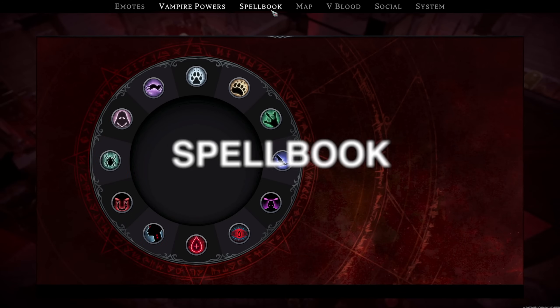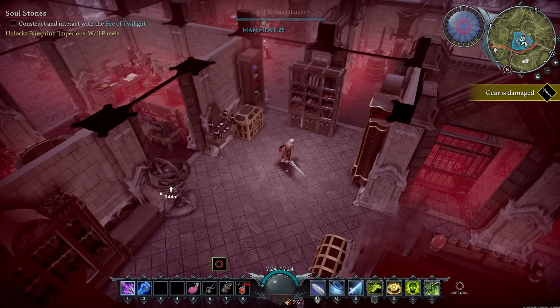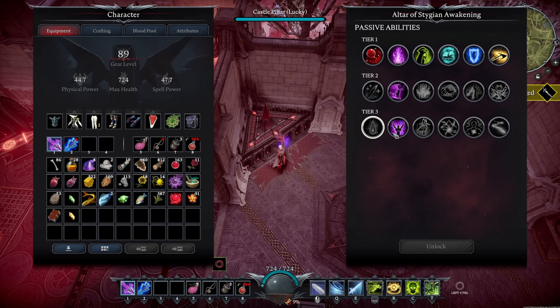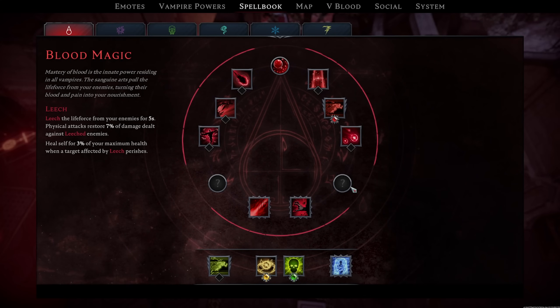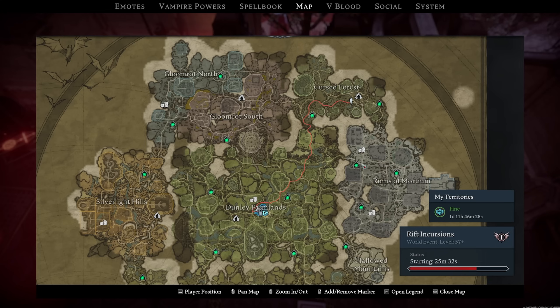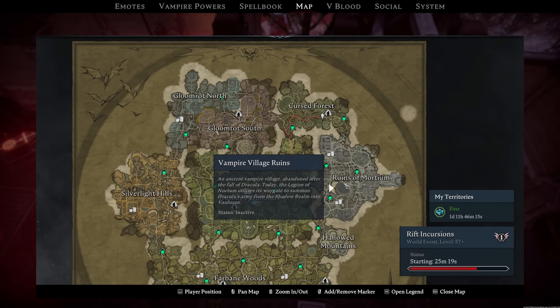Next is the spell book. As you kill bosses you unlock skills — you'll get a point to spend in a magic line and choose between abilities. You have skills, ultimates, and three passive bubble slots forming a triangle. You unlock passives by collecting materials from incursions. Do not sleep on incursions — I did my first time and missed out on a lot. The incursions spawn in the Ruins of Mortium and you get extremely good stuff from them, including best-in-slot weapon recipes. There are tier one and tier two incursions.